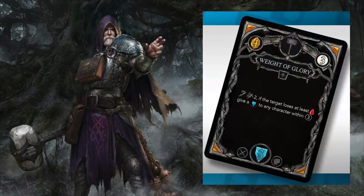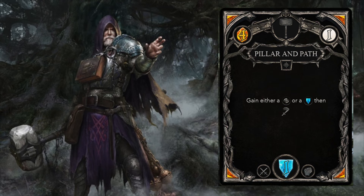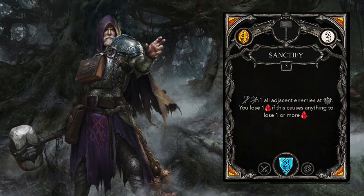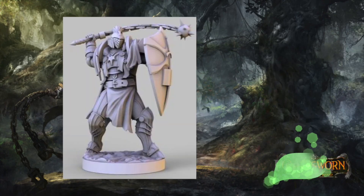Priest still fulfills the expected supporter role by potentially giving defense to allies. Prayer of Protection is another supporting ability allowing the Priest to give protection to allies — at a rate of 1 protection for 1 animus with 3 total protections, this looks like a good card. Pillar and Path can get you either a reroll or a protection token on top of a standard attack for only 1 animus. Sanctify is an attack with knockback at the additional cost of 1 HP — though again, Priest's HP is less precious due to self-healing each turn. It looks like Priest could well fill a defender or tank role.